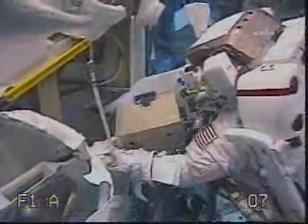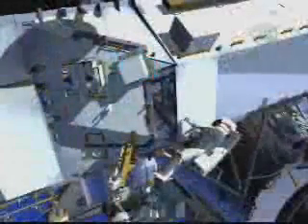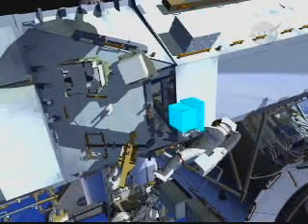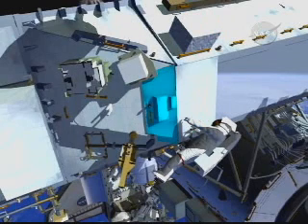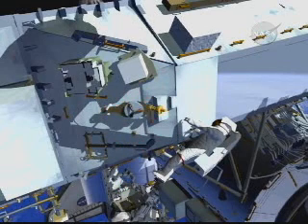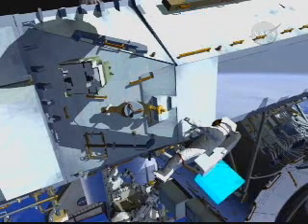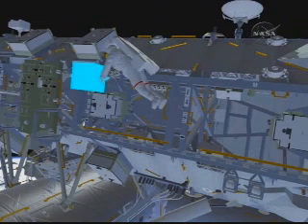Here's some NBL footage of him pulling that out — it's a little bit smaller than an ATA. He'll temp-stow the old RGA just above him, grab the new one from the bag he brought out, install the new one, put the old one in the bag, and then clean up the worksite — putting the thermal blanket back over the RGA and replacing any equipment he had to move to gain access. When he's done installing the new RGA, he's going to take the old one in the bag to the forward side of the truss, temporarily stow it there, and pick it up on his way back to the airlock later.